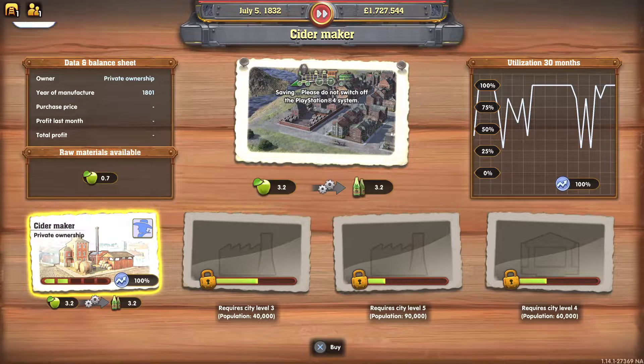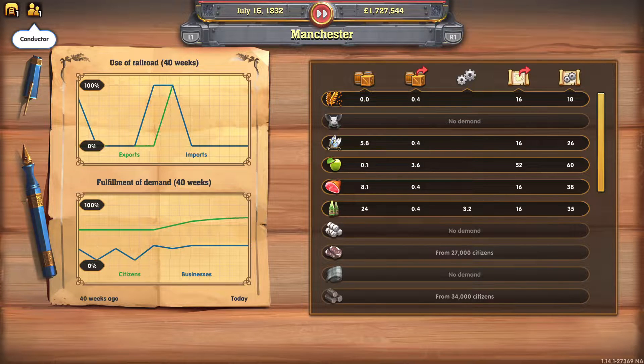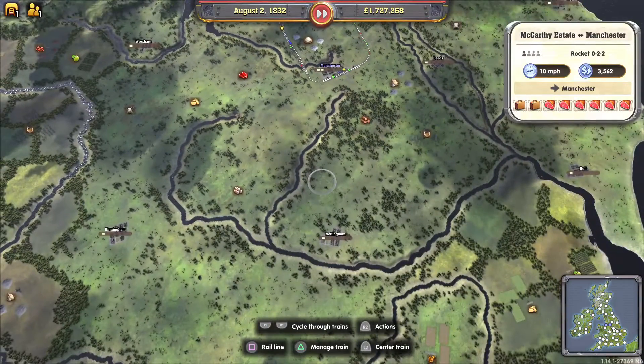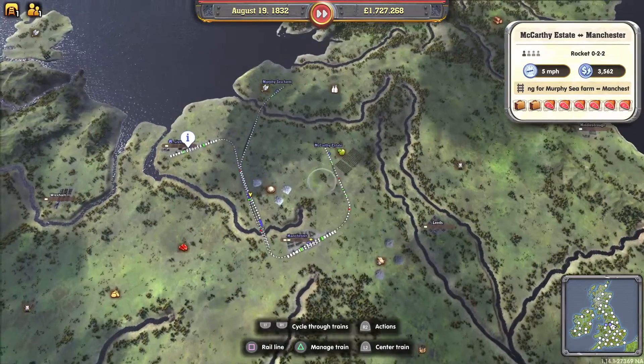Manchester is growing now — you can see it's got the green arrow and it's now got two bars, with 78% fulfilment of demand and the number of people increasing. The only thing they really want now is wheat. You don't have to tick every single box to get a city to grow — you just need to get most of them.